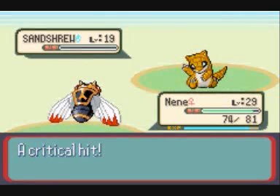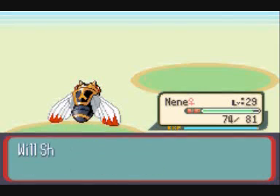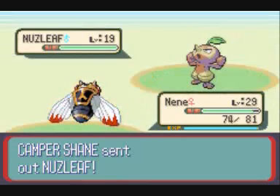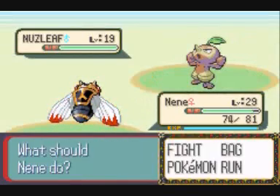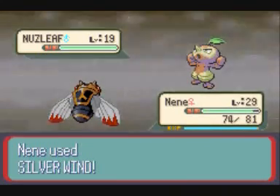Nay-nay will get around this thing easily, especially since she is part Flying and therefore immune to the Ground type. And then he sends out a Nuzleaf, and huzzah for Speed Boost with Silver Wind!